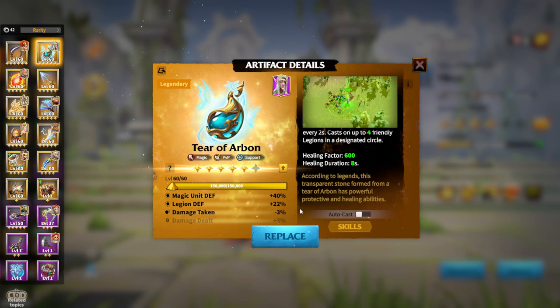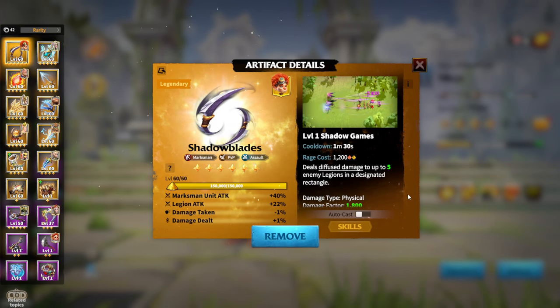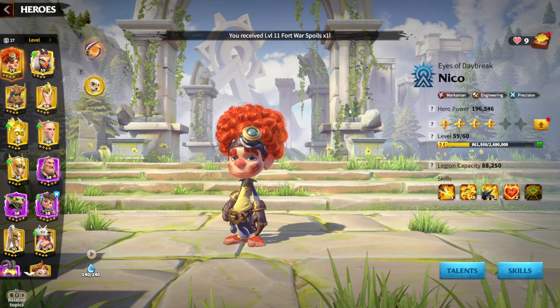In order to choose the correct artifact for your legion, you need to understand what type of gameplay you will have. Mages and marksmen are mainly assault-type legions, so if you want to be a damage dealer on the battlefield you want assault artifacts with attack bonuses and skill damage. If you are more of an infantry player who likes a defensive style, you look at defensive stats and skills that will make you survive longer during fights.